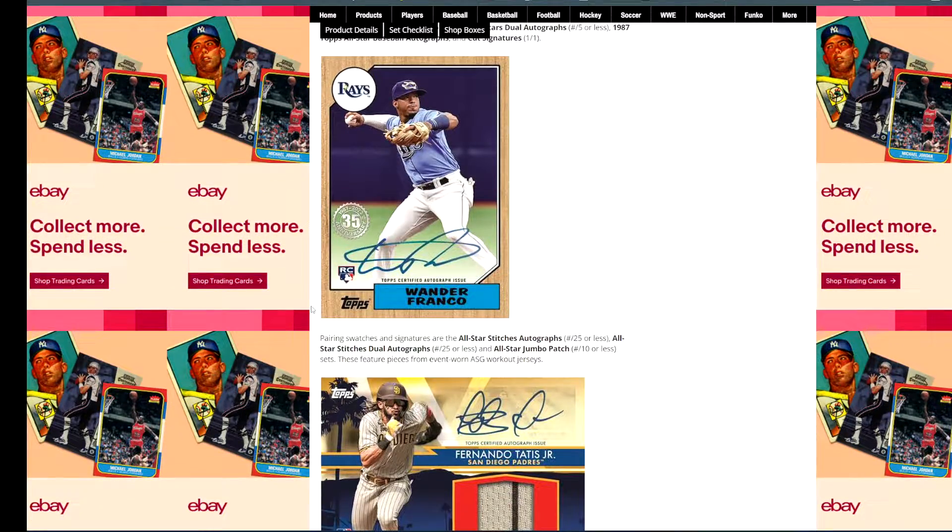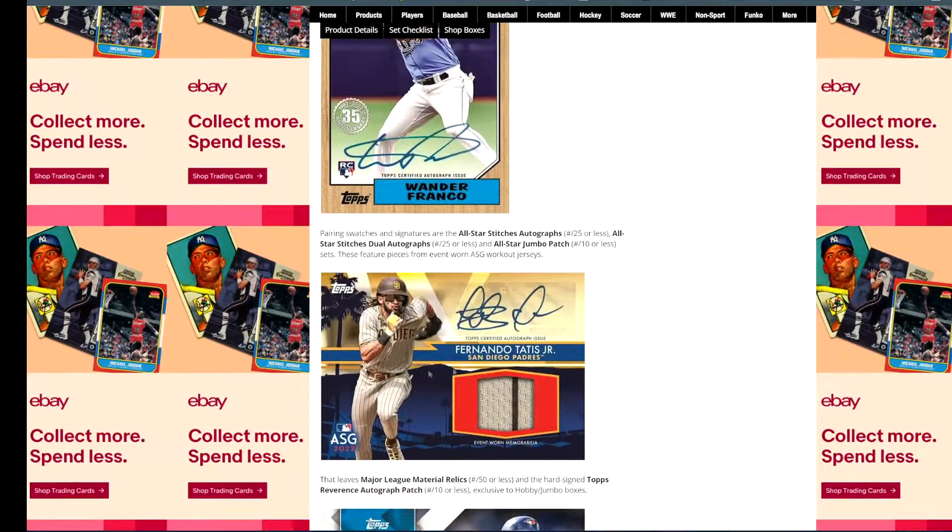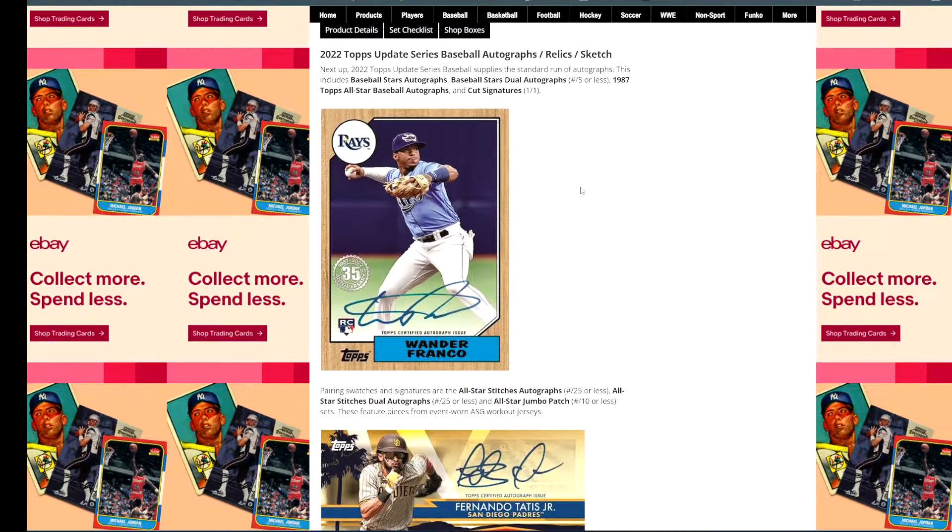You can get Wander in the 1987 design. They do have All-Star Stitches autos, All-Star Stitches dual autos — basically patch autos like you see here with Tatis — and then All-Star Jumbo Patch numbered to 10 or less, which are going to be super hard to pull. The stitch autos are 25 or less, so not going to be easy to pull.